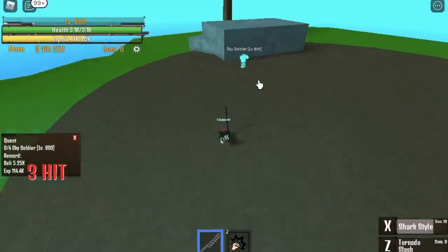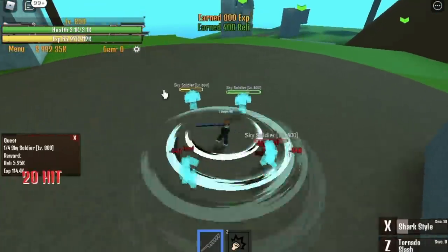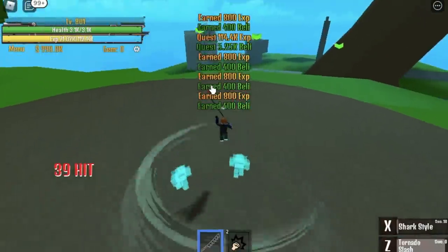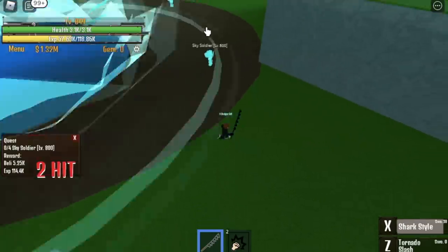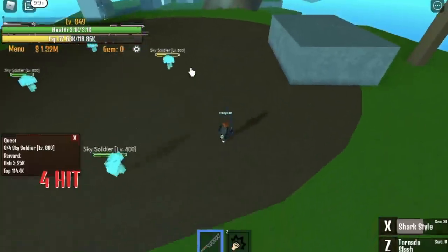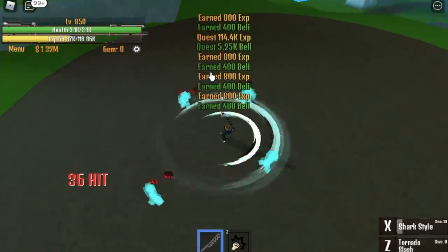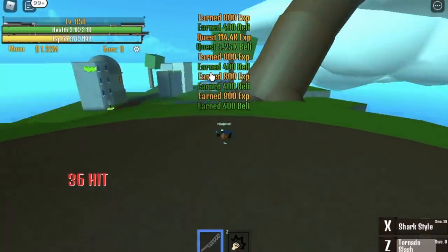On Sky Island, don't forget: if you have 1,000 Fragments or 0.2 million you can unlock the Observation Haki here. Here's how you lure your enemies: X skill, attack, attack, and use your C skill — that's enough to finish one quest. When you reach level 850 you can now go to the Ball Man on top.